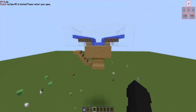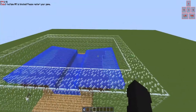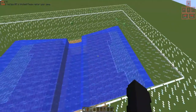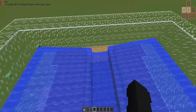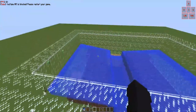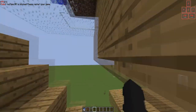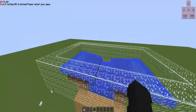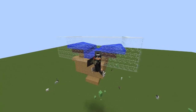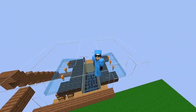This is pretty much it right here — a pretty simple way to create an efficient magma cube grinder. You can change it up; you don't have to use these blocks. This grinder holds about six minions, and I believe you can make it for more than six — that's just what I've been using. I currently have six level six minions so my grinder is definitely doing well. This is what I did for my Hypixel Skyblock magma cube grinder — there are many ways on YouTube to make this, but this is my most efficient and easiest way of doing it.